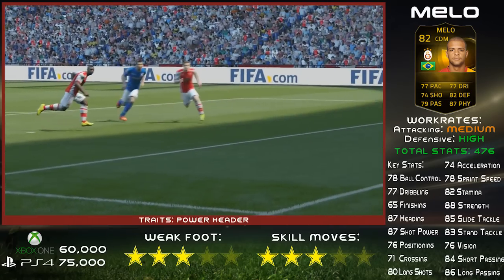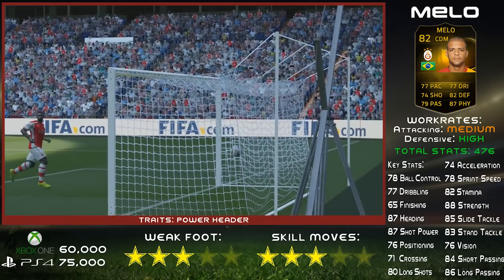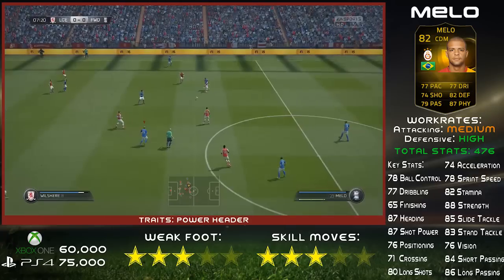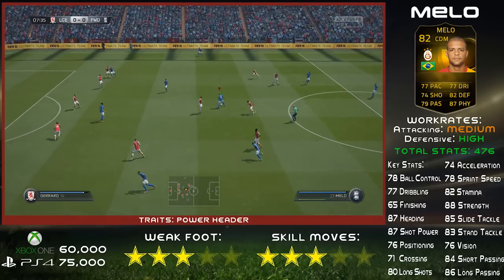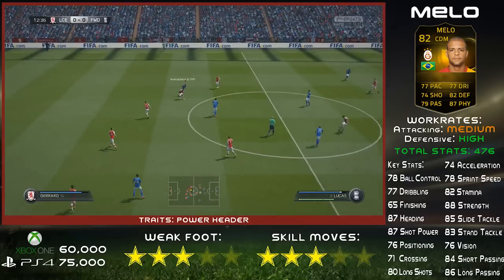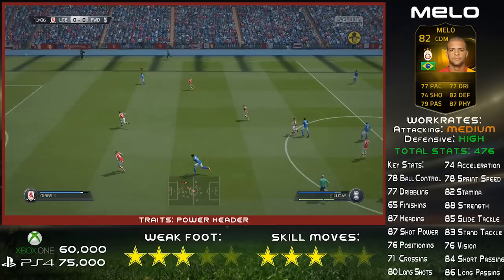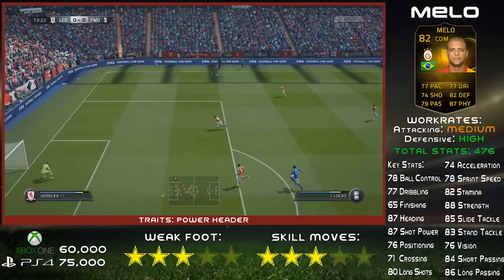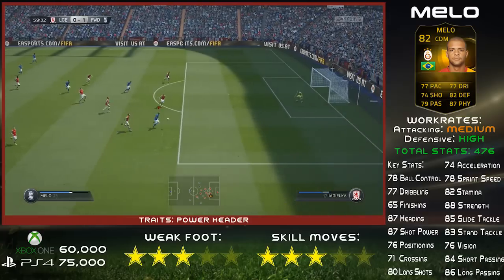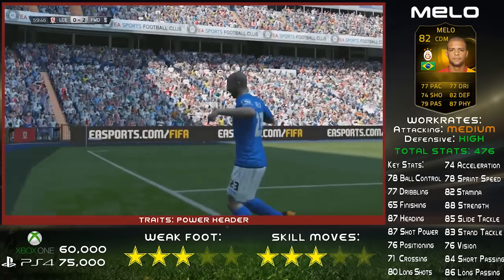As you can see, his stand and slide tackles are very, very high, and it just felt like the ball was drawn to him like a magnet. Players would be running at him and he'd just always be in the right position to get a foot in, get his body in front of the ball and win it back. That's what you want from a good CDM — to soak up the pressure, be in the right places to slow the game down and get it moving up the pitch.